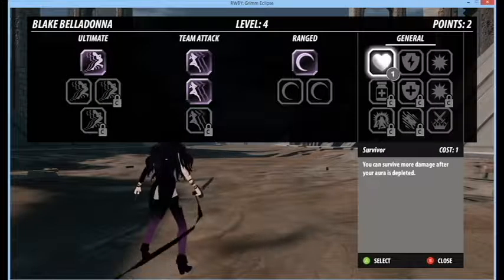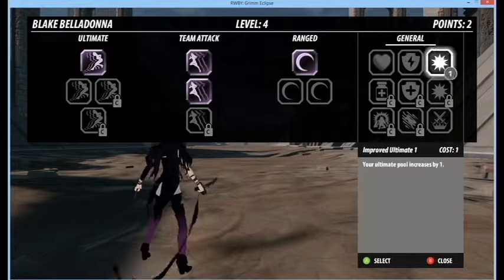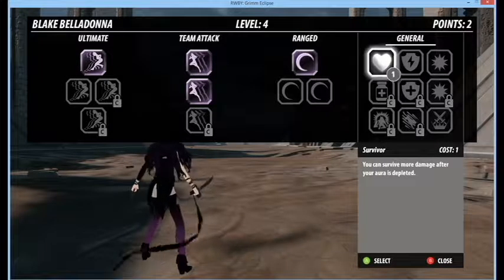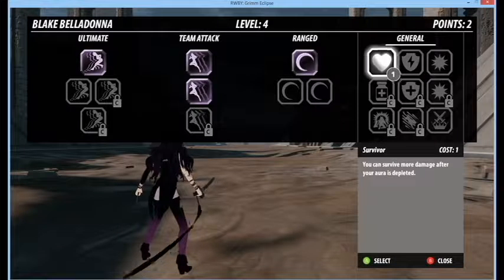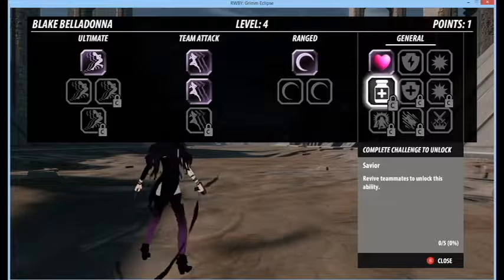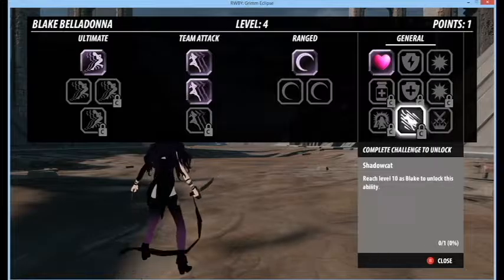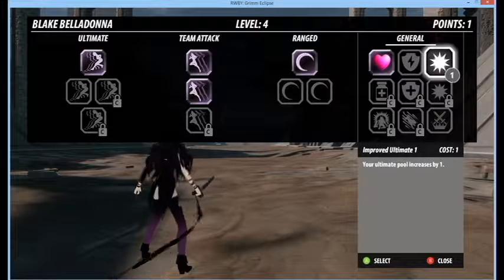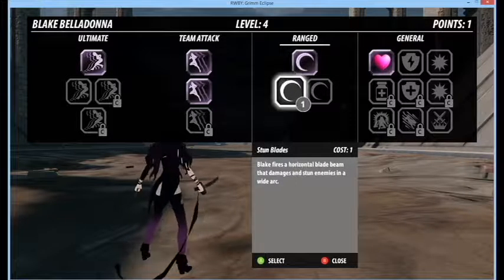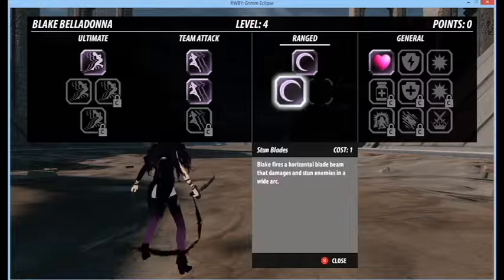Then you have Pulsifier Ezreal, which was their first attempt at an ultimate skin. Honestly I think it's a little underwhelming, but it was their first ultimate skin so it's still pretty good for that. Is it worth the price of an ultimate skin now? Not exactly — I think a good price for it would be around 2500.